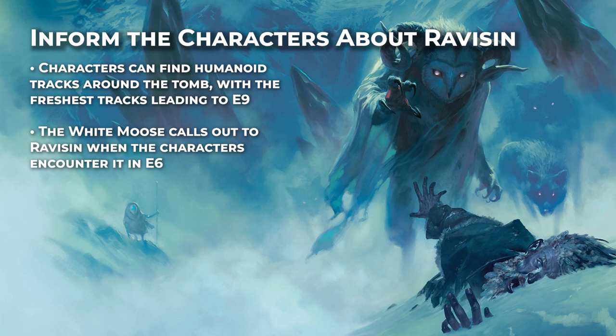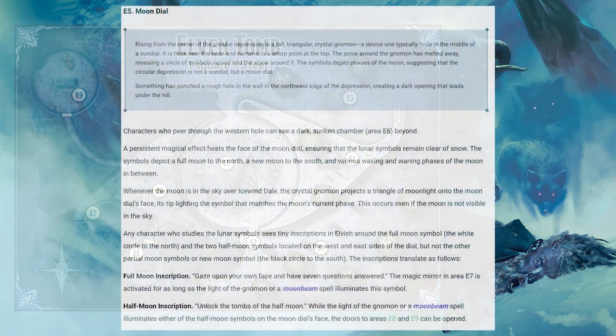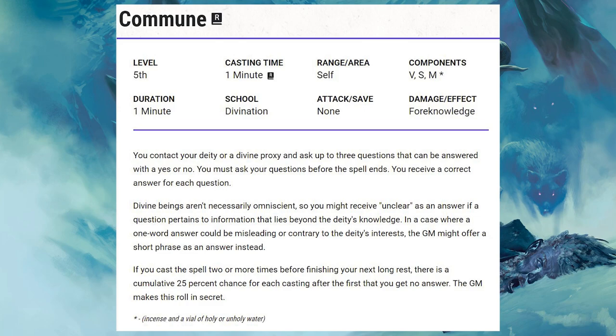Before we get to the big showdown with Ravicent, there's also the mirror in E7. It isn't imperative that the characters activate the mirror, so we don't need to help them too much with it. If they do activate it, however, we may want to change how it works. The inscription in E5 says a character can have seven questions answered, but a crystal ball — which the mirror is described as — is used to cast scrying, not to answer questions, and has no limitations on use. So if you want the inscription to make more sense, you can either have the mirror function like the spell commune but with seven uses per day, or change the inscription in E5 to read: 'Gaze upon your own face and find who you seek.'